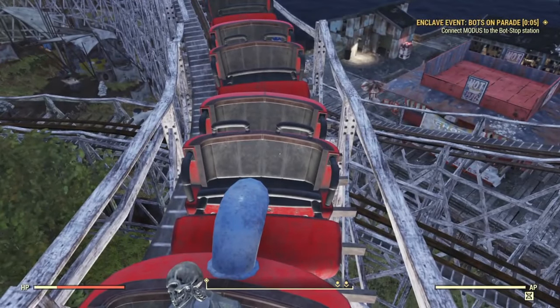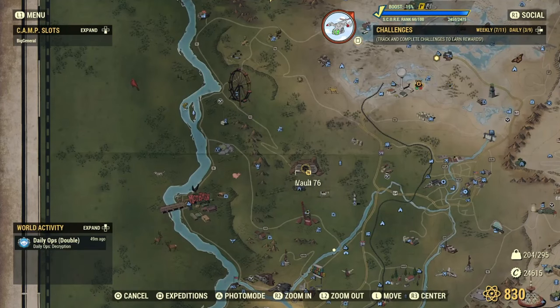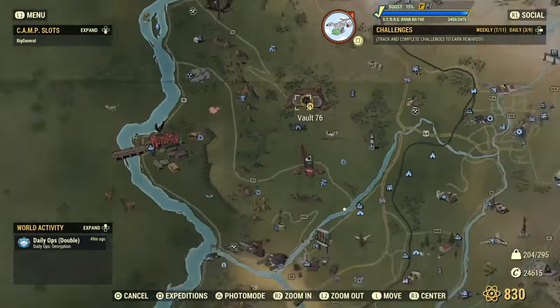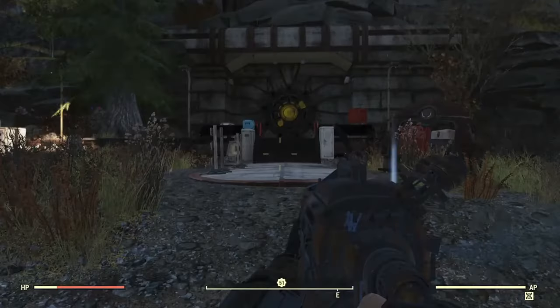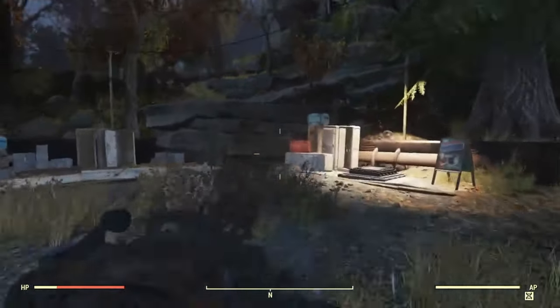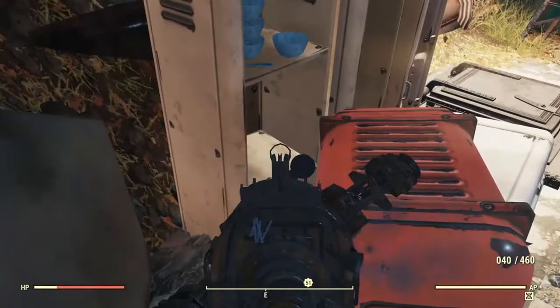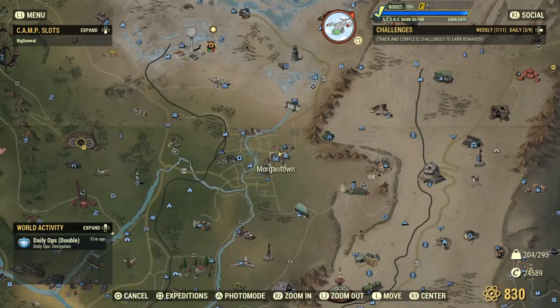Our next sugar bomb location is the exact opposite of where we just were. We were at the west bridge south of Vault 76, and now we're going north to Vault 51. You're going to spawn right here, look left, come to these lockers, and behind this red bin there's going to be a sugar bomb right here.